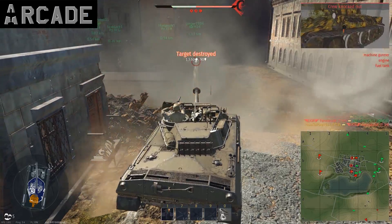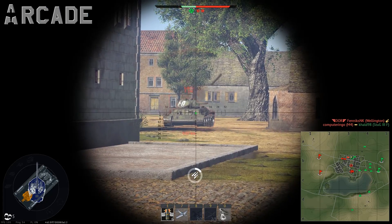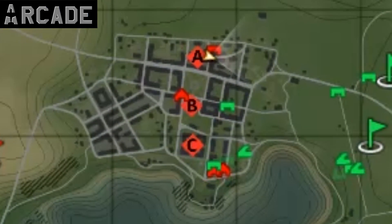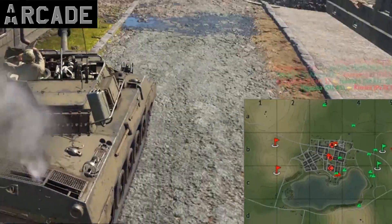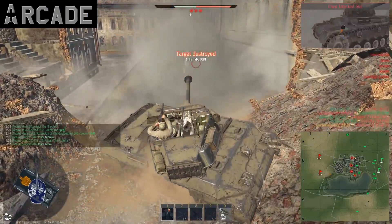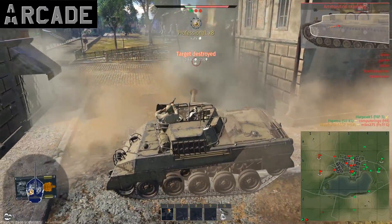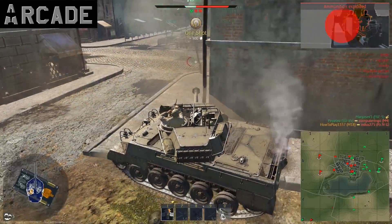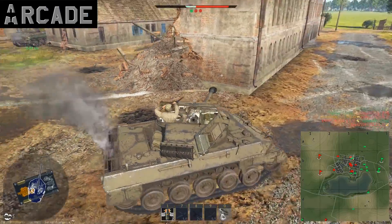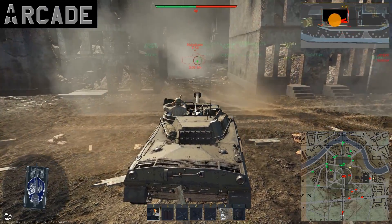Quickly approach a busy enemy tank. Kill it. Don't stay in that position. Quickly find another target. Kill it. If someone is trying to catch you, you'll most likely see it on the minimap — aim where the enemy is going to appear from in advance, giving you the first shot. Kill it. If there is someone else nearby, you know what to do. Then get the hell out of there behind the backs of more armored tanks.